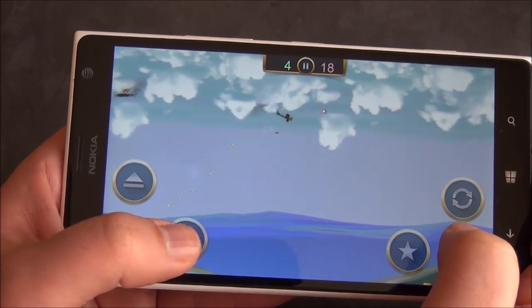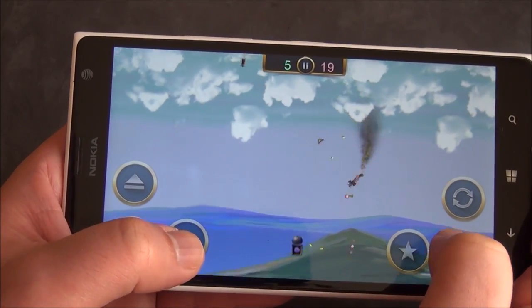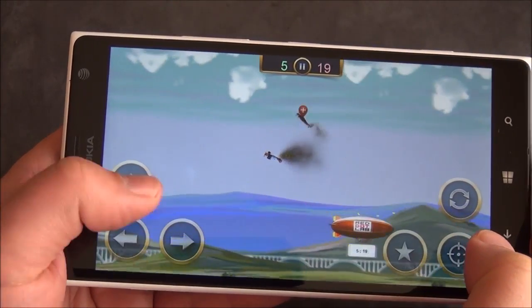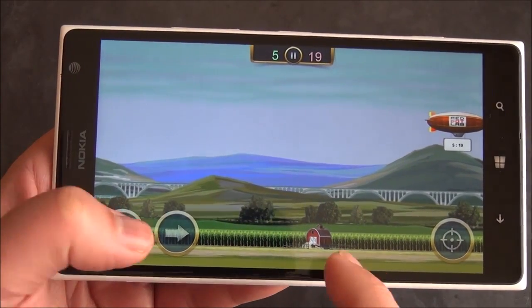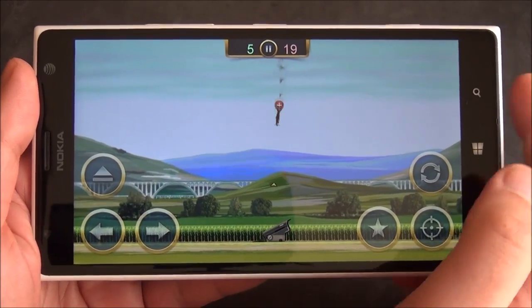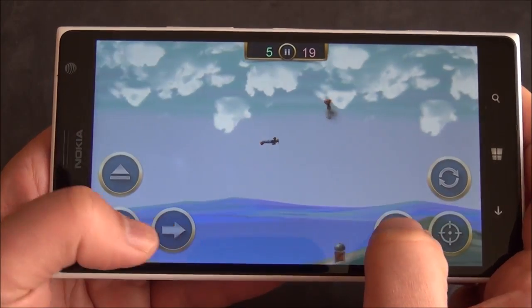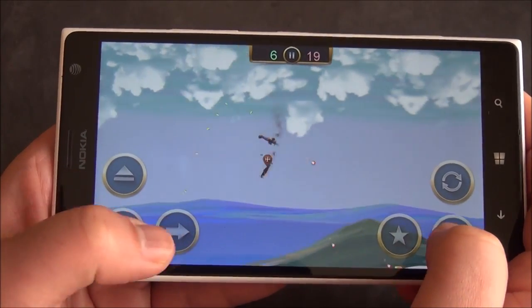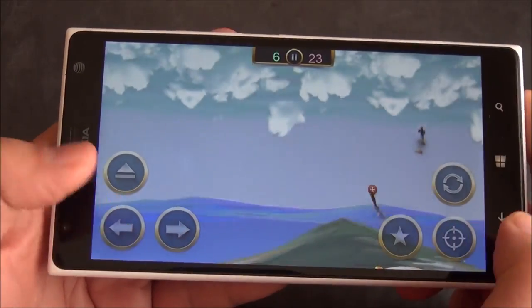Let's say I'm going to lose here and I don't want to risk anything — I can actually eject. Watch this. And there's my little parachute, and I land on the ground. Now the idea is I run back to the barn, get a new plane, which I think is a neat little trick. So I can launch now — and it's still trying to take out that enemy.